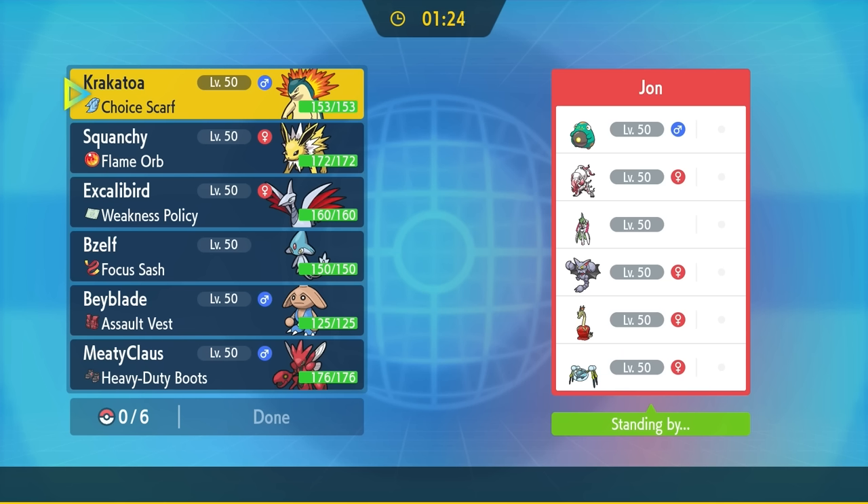This time we have another really cool matchup. They have some obvious big threats like the Gliscor, an Iron Valiant, and even a Zoroark over there, so you never know what's going to happen. Let's go ahead and jump into it.